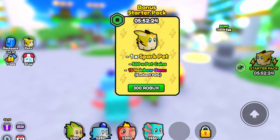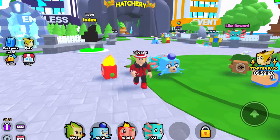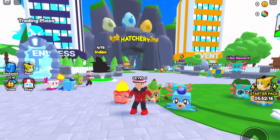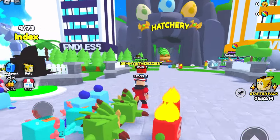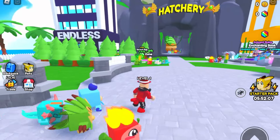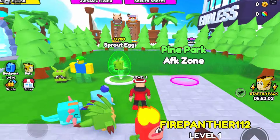That pet is called a Spark. So you guys know how in different games there's gems and coins — on the top right you'll see there's coins and rainbow gems. Look at my log, it's already going. We got the top four pets, let's get it!